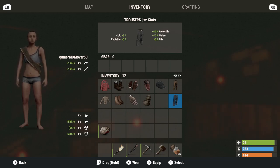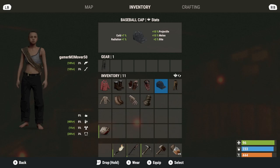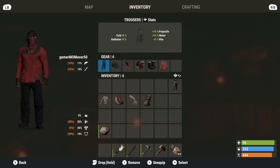All of this stuff also counts for radiation, projectile, melee, and bite from animals. So let's do the best combination I found: the trousers, the ball cap, the bandana, the leather gloves, the boots you can buy from Outpost, and the snow coat you can also buy from Outpost. Those last two items you can learn — I think it's only about 20 scrap each to learn them.